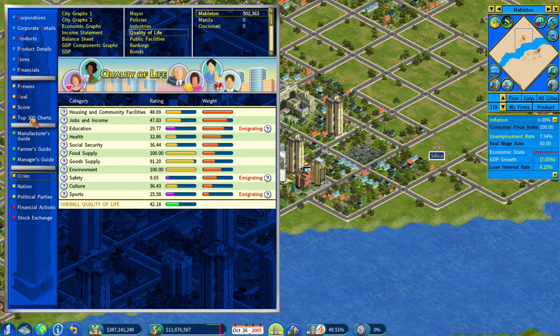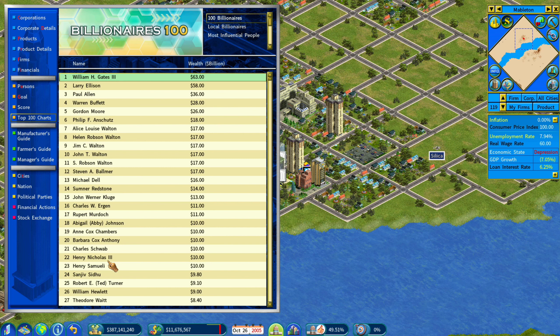Another thing that was added is the influence score. So instead of just your wealth and business score, now there's an influence score. There's also a most influential people list, so you don't have to set your goal to become the highest billionaire — you can aim for being the most influential person if you would like.